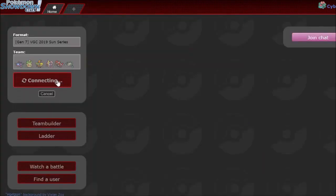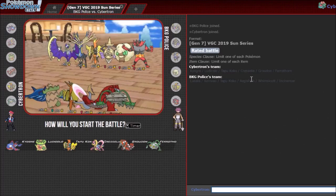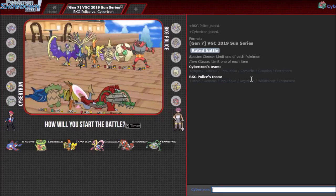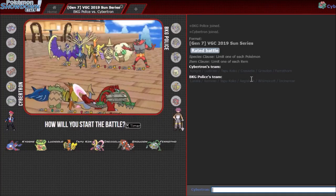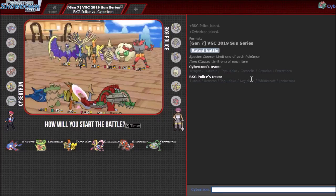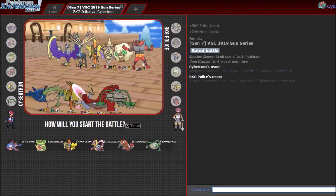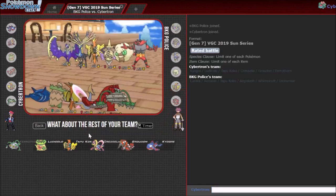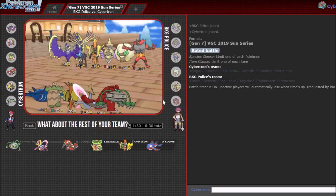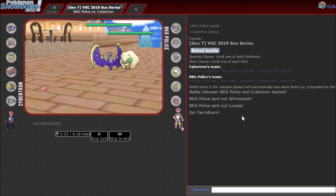Interesting to see Solgaleo not come out. This next one's gonna be tricky — Aegislash and Whimsicott both give Cresselia a lot of problems. I don't know what Lunala does whatsoever, so that'll be interesting. What would my opponent lead here? I think Aegislash-Xerneas could be scary. I'm gonna want to go Ferrothorn for sure — counters all of these guys. Maybe Cress too, just Groudon Trick Room, and Kyogre potentially to sweep in the late game. I don't like this matchup too much.